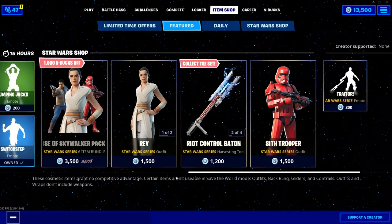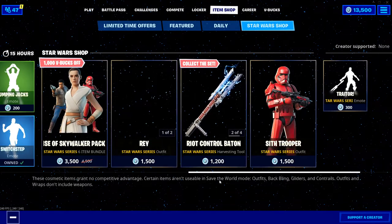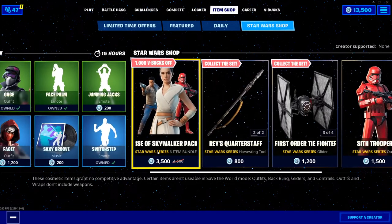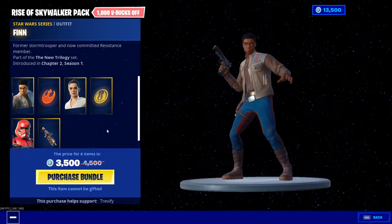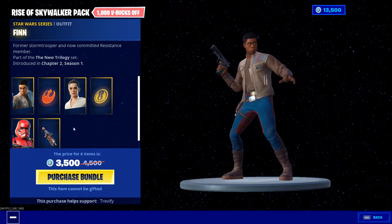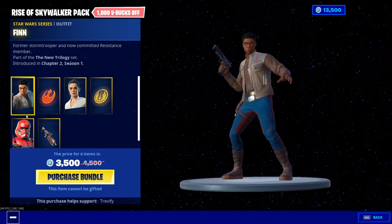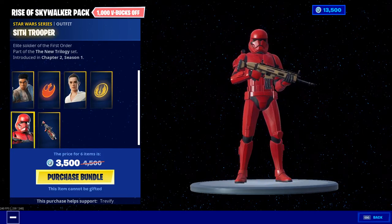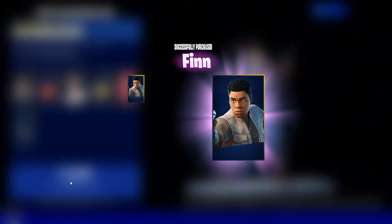I'm probably going to buy about 90% of it. To start off, I'm going to make sure that I have creator code Trevify entered — I'm going to punch that back in. Use your boy's code! Then we are going to head over here to the Rise of Skywalker pack, because it's worth 4,500 V-bucks for all three skins. I really, really want these skins because they may not come back. I really want the Rey skin and the Sith Trooper, and it'd be cool to have Finn too. So let's go ahead and buy this.